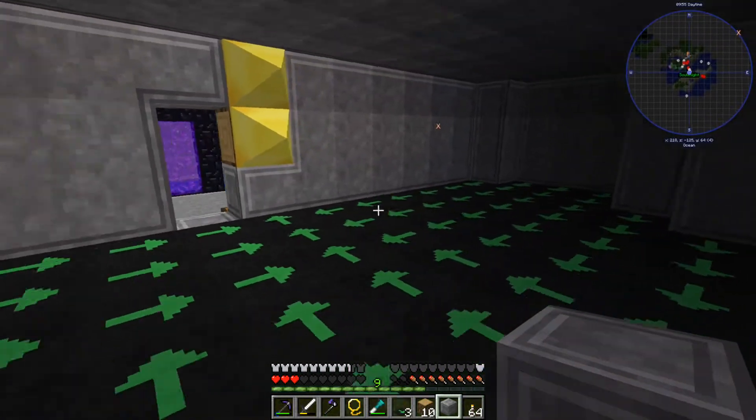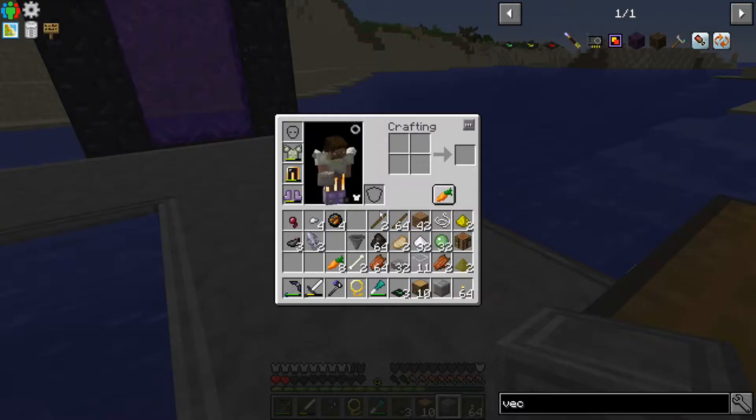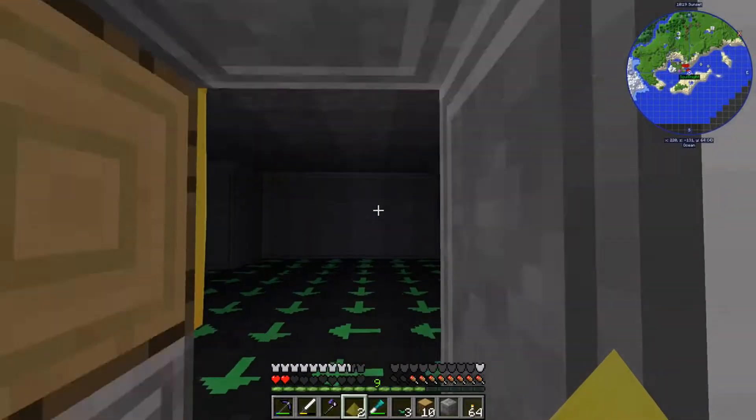Wait — where's my other spikes? Oh there they are. Wait, where are my other spikes? They're gone. Underground — the chest is not full. You kind of blocked it.